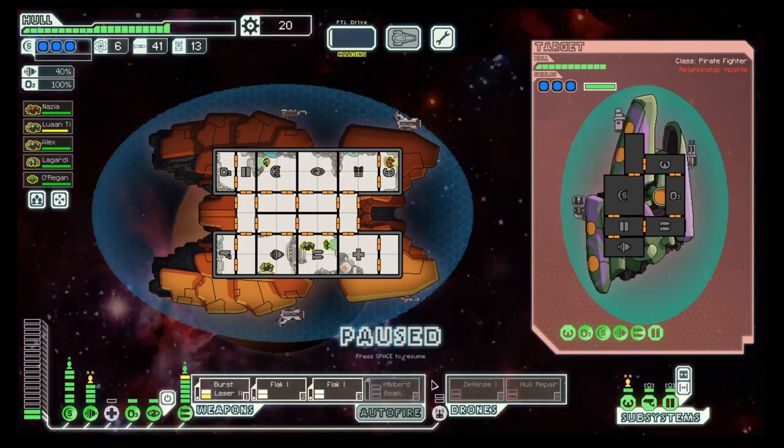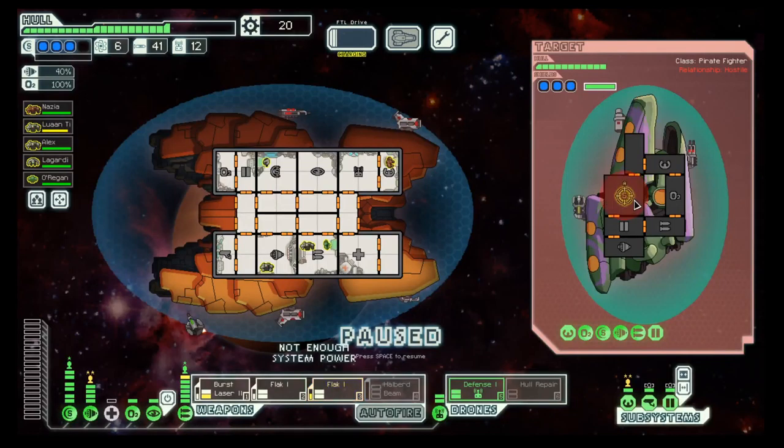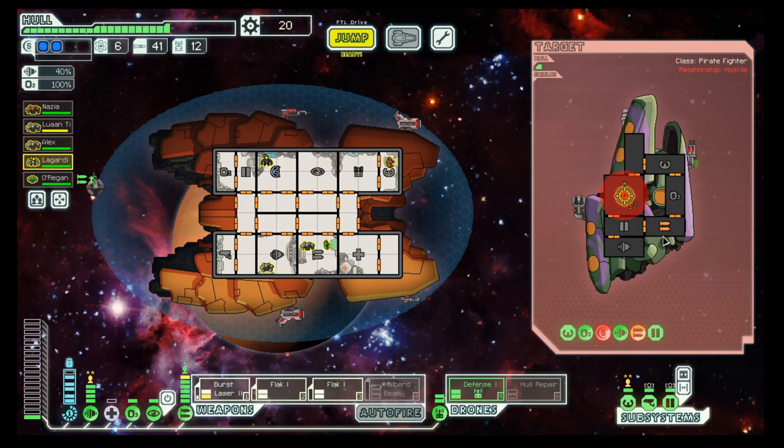Pirates. Defense turn. Let's bring the sultan shield down first. Hopefully my defense drone is good enough for the missile. The missile is done and they are gone.